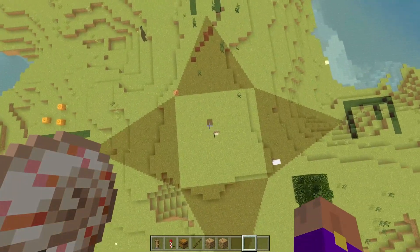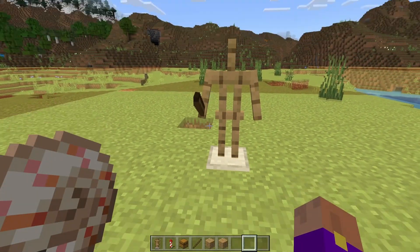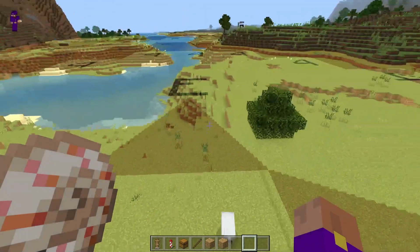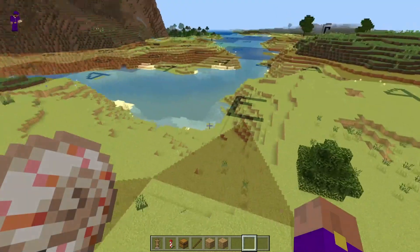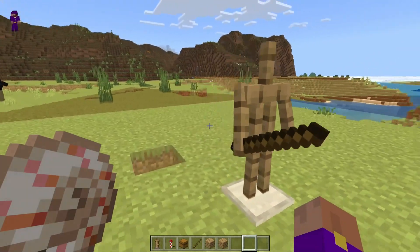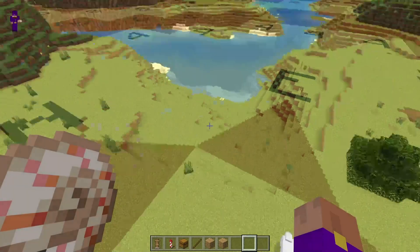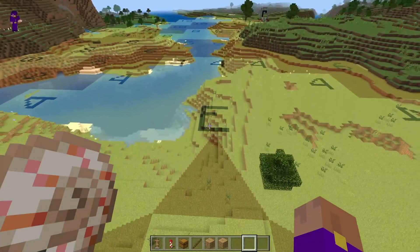You get the ticking area display by putting a stick in the armor stand's offhand — stick sounds like tick. All of the items you put in the armor stand's offhand are on the wiki. The link to the wiki for this pack is in the description, so if you need to check these later you're welcome to do that.